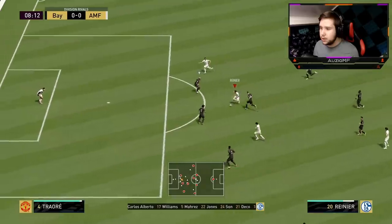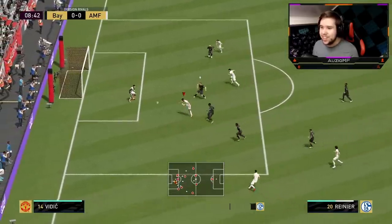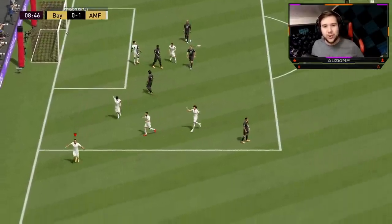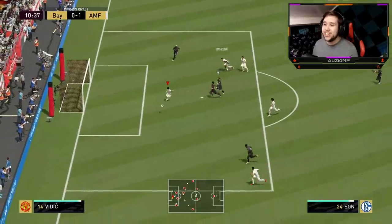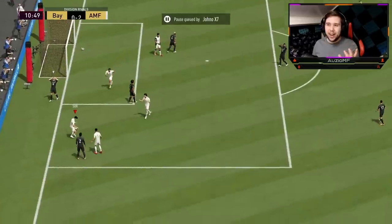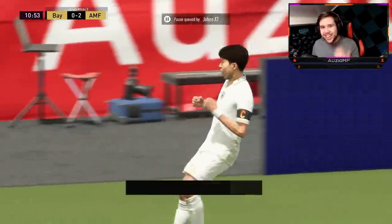Rainier on the ball, going to try to get him behind here with that pace. Give it a little shimmy — that's perfect. Really nice finish with that weaker foot across goal. Nice little pass, give it a little heel to heel, use that pace to get him behind. Going to go for the little chip and Ederson is going to put out a save. But we are eventually going to get a goal — I think this guy is going to instantly rage quit because he couldn't handle Rainier's pace to get him behind.